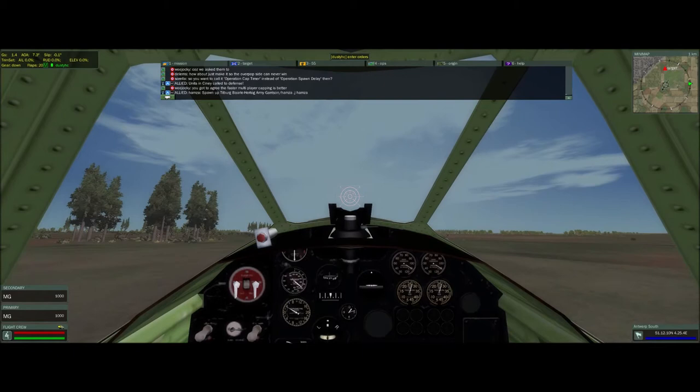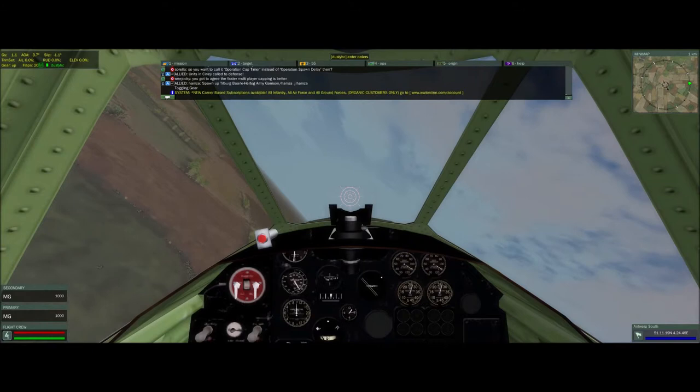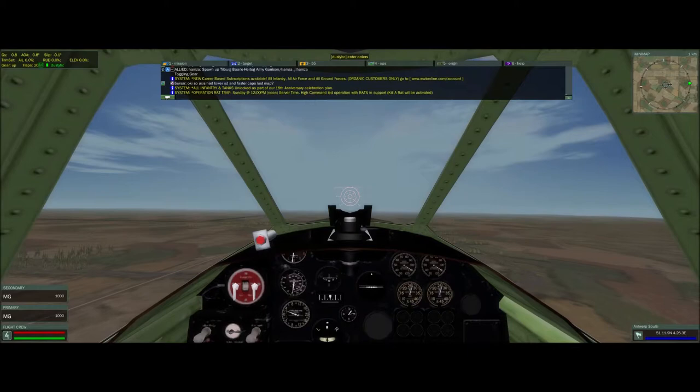I'm going to take off here — and I'm up. I'm going to raise my gear now. Using the mini map in the corner, I'm going to set my bearing — my green arrow — to what that climb waypoint is. Once you see the indicator for your plane line right up to that green arrow, you'll know that your bearing is good.